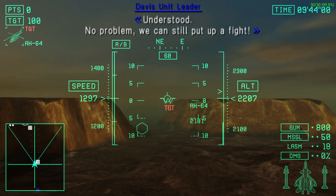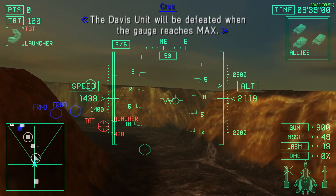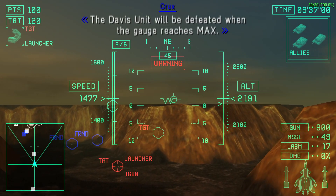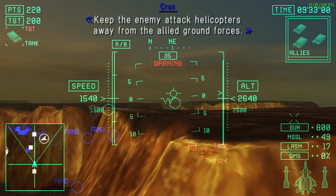We can still pop a pilot. Casualties to the Davis unit will be displayed on your MPD. The Davis unit will be displayed when the page reaches max. We lead enemy attack helicopters away from the Allied ground forces.